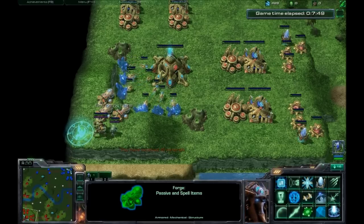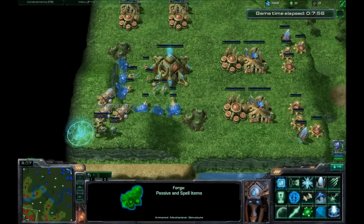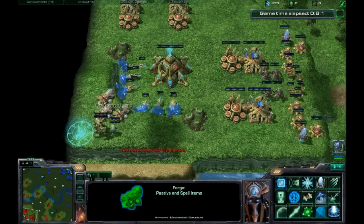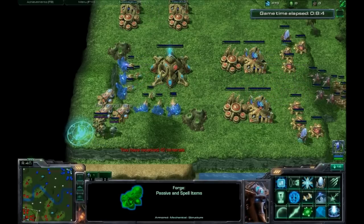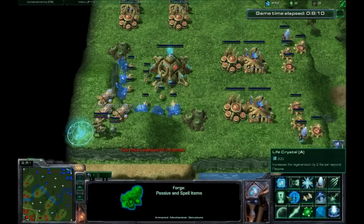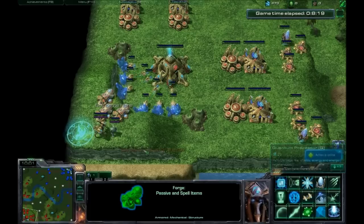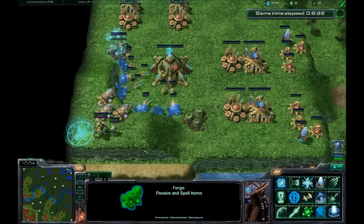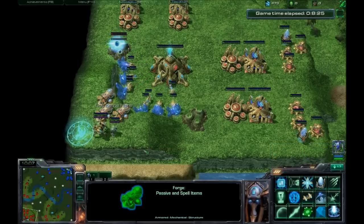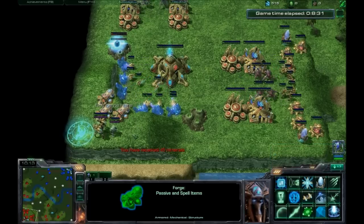With our final building, we have passive and spell items. Starting off with the Quantum Processor — it's basically a stat upgrade that only costs 25 minerals but takes up an inventory space. So if you have money and inventory room early game, it's good. Then the Sensor Array, also important for Toss against DA. Otherwise it's one of those Quantum Processor-type things — buy it if you have space because it's cheap and has some use, but mostly useful against DA.